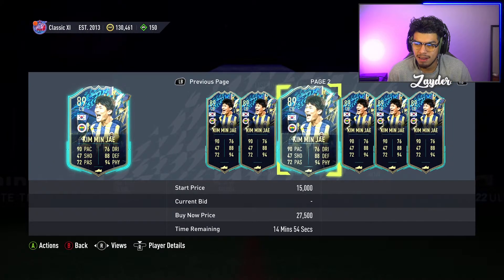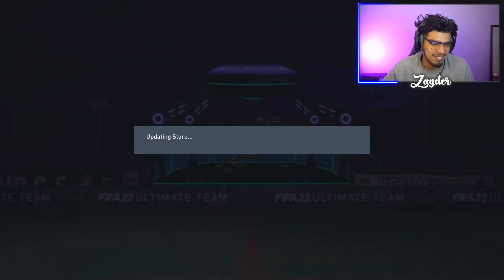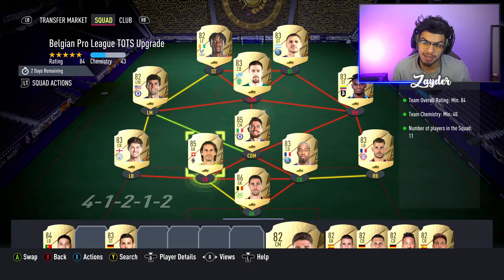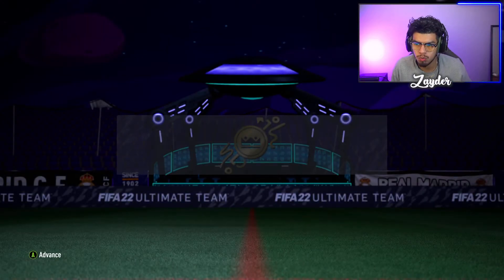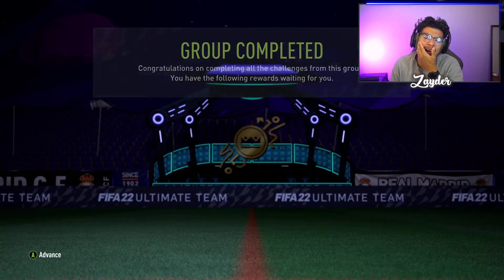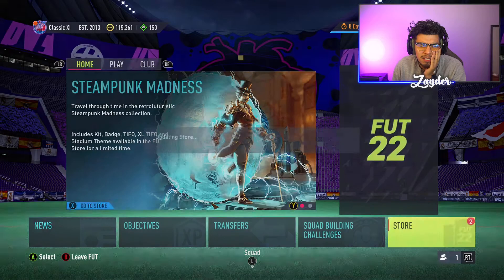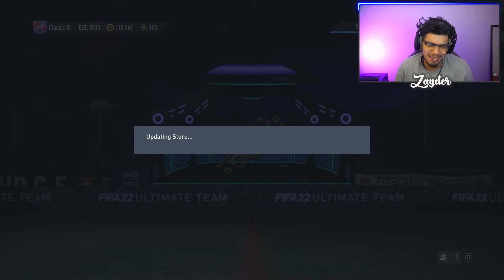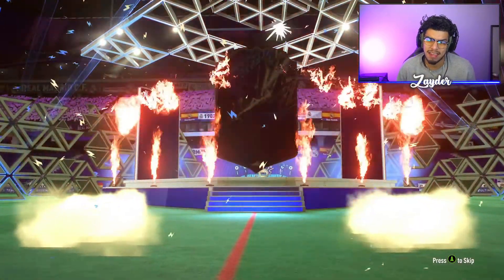I might use him to put him into another SBC down the road. Now here's the second one — the Belgian Pro League Team of the Season upgrade. I'm submitting Sommer, Casteel, and Georginio as my bigger players, with a bunch of 83s — 40 chemistry on this one for the Belgian Pro League. I'm trying to think off the top of my head who the best player is in this league — I'm not sure.